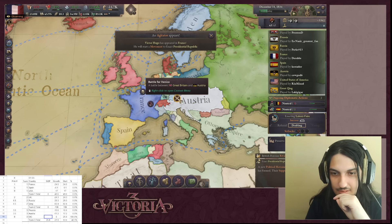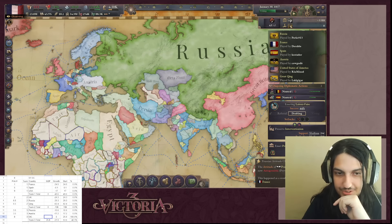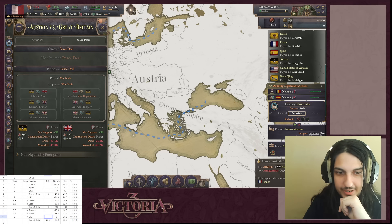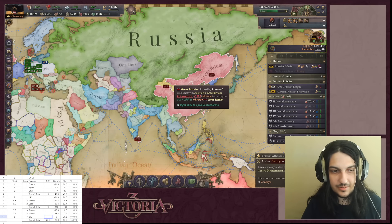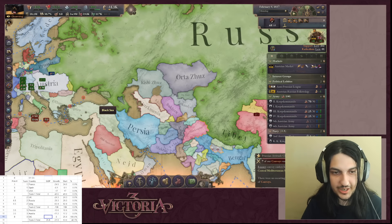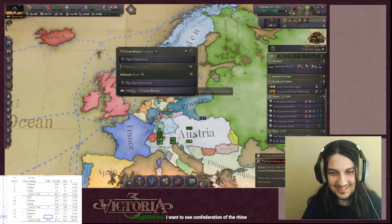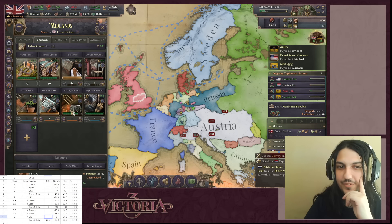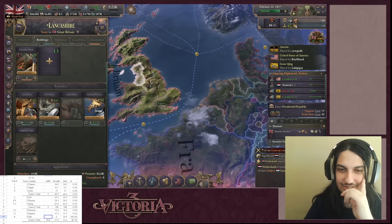The host checks in with the British team. They're annoyed - France just asked for investment rights and Britain naively accepted. The host reveals the twist: when investment rights are revoked, the queue does not go away - it just means France can't add more. The British player realizes with horror that all their resources have been queued up and they will not be able to build. A team member points out France didn't get the Midlands yet. Another player says: 'I'll just take his land and build in it instead.' The host responds: 'Ultimate response. Very based.'